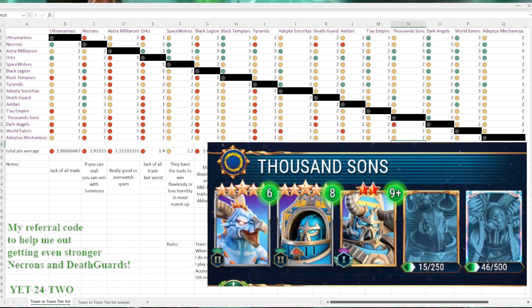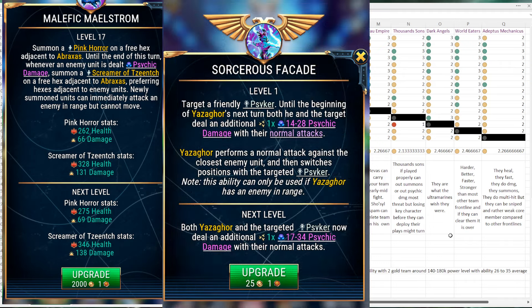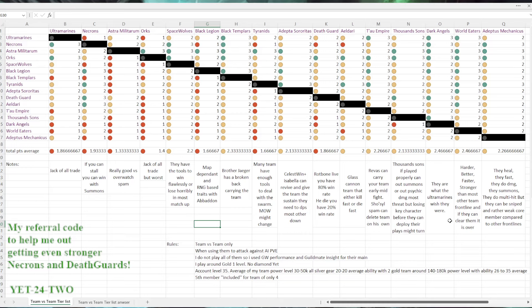The Thousand Sons — it's a little bit more of a toss-up. If you move Abrax to the right spot and can summon a lot, and you have Yaz to move him around, you have Arriman Doom-Bolting everything and the Terminator suit that can revive himself. They're pretty amazing and pretty mobile. It just depends on whether you can survive the first or second turn and set your cards right — if you summon everything you want and get your bonus Psychic damage and Doom Bolt recasts, they're going to be amazing. But if positioning fails or a character dies too soon, they can fall apart quickly.